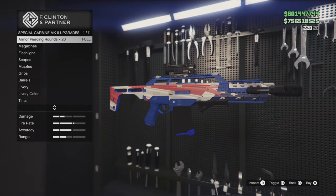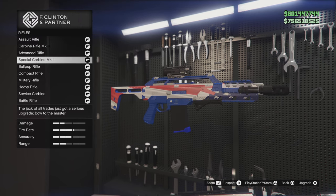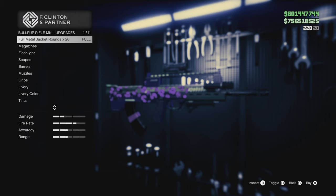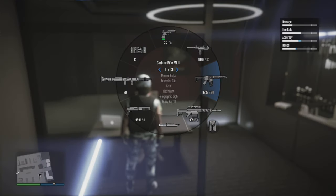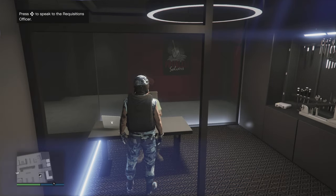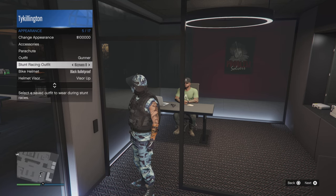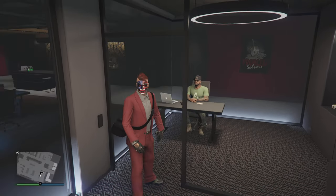Then I switch up the special carbine and make that go Mark II — I use the armor-piercing rounds for PvP against people that use bulletproof helmets. Then I use the bullpup rifle and upgrade that back to bullpup Mark II, and I use the FMJ rounds for this one. The true test is — as you see right here — I've got the standard ammo maxed out at 9,999 rounds for the carbine Mark II, and then I have the Mark II ammo for the bullpup and the special carbine. Go ahead and save the progress again. Switch your outfit — it might be a little overkill, but I like to save each step of this process to make sure it sticks.